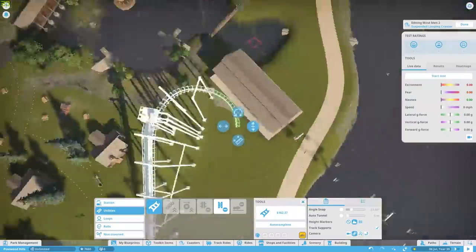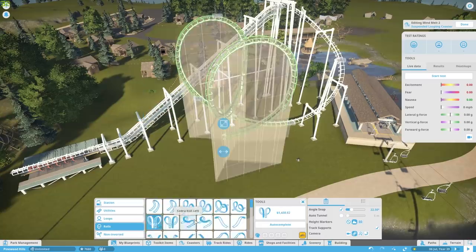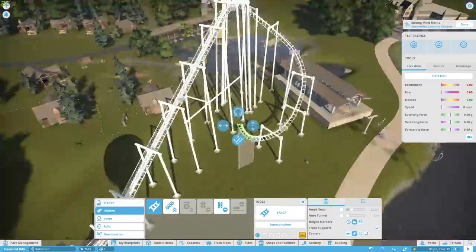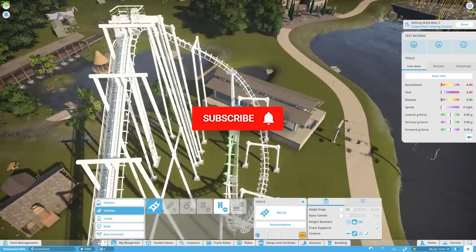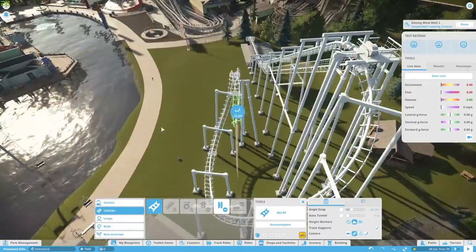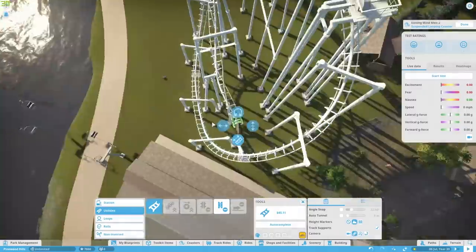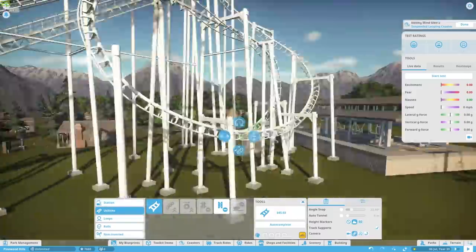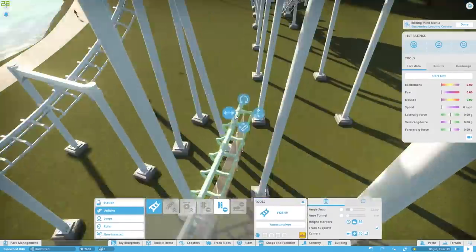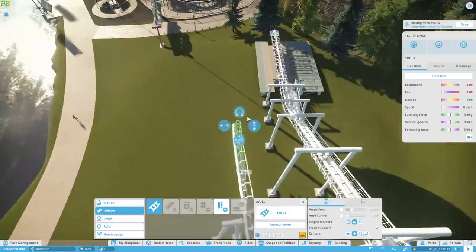I decided to go for the SLC, which is made by Vekoma — it stands for Suspended Looping Coaster. I'm basing this on the one currently at Blackpool Pleasure Beach, called Infusion, but it was originally called Traumatizer when it was at Pleasureland in Southport. It was upped and moved from Southport when that kind of died a death, and it's now known as Infusion at Blackpool. It turns out it's a very standard design — what they call a 6-8-9 metre standard model.